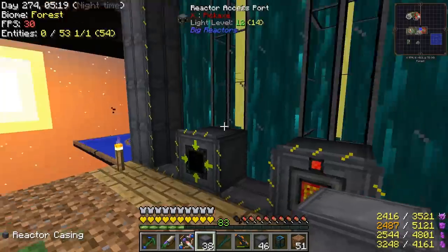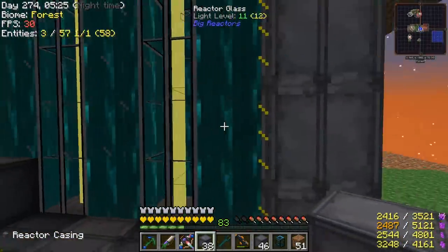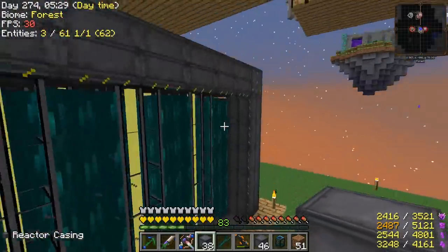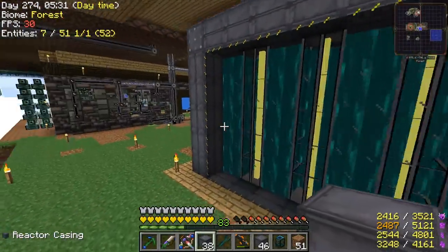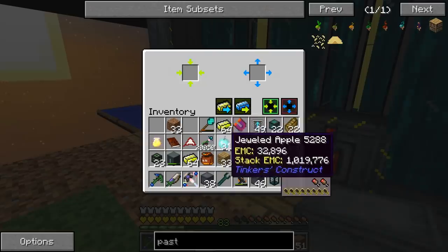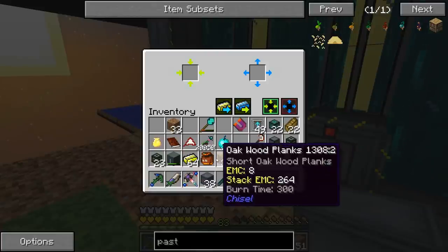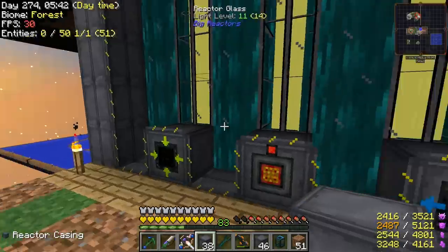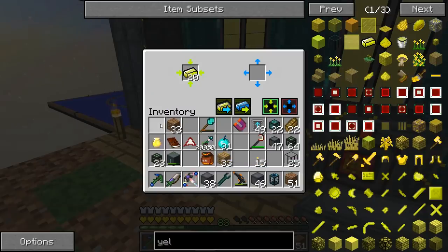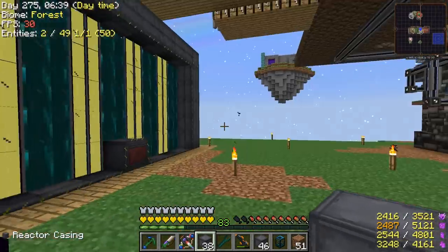One stack in — you see the yellow bars are filling up now. Does it go throughout the whole thing? It looks like it evenly distributes, it doesn't just fully fill up one section — that's interesting. Alright, let's put in more: two stacks, three stacks, four stacks, five stacks — whoa, it holds a lot. Eight, nine, ten — okay so it's just about 10 stacks of eulorium to fill it up.